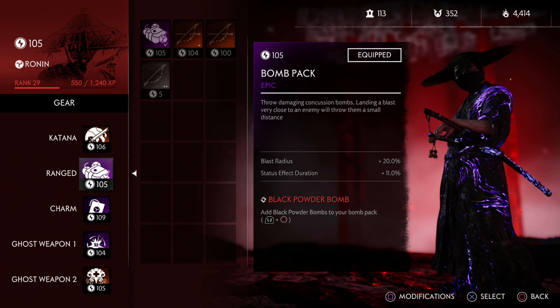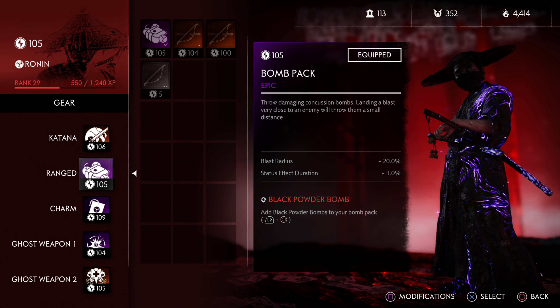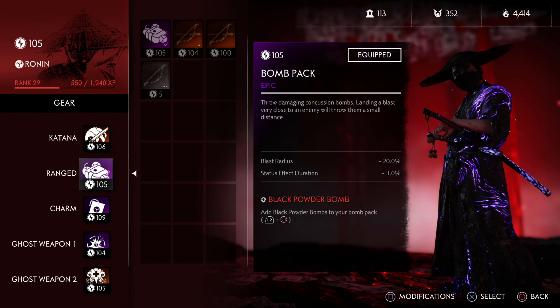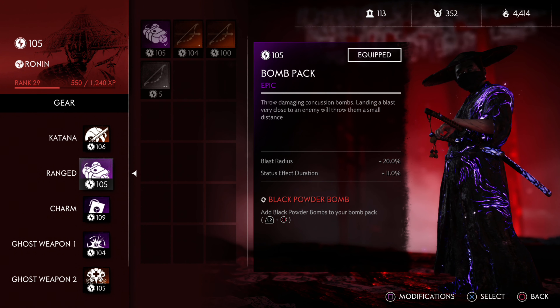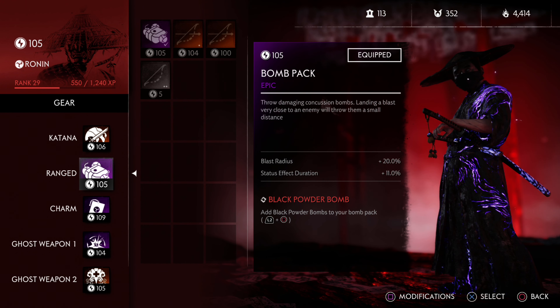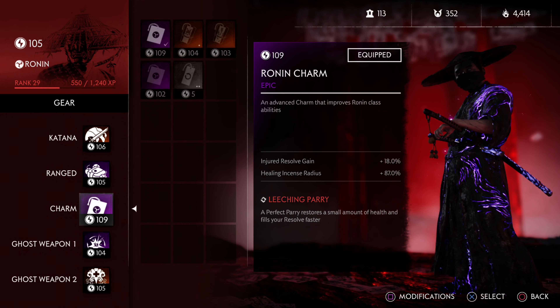Now the Ronin is a surprise - yes, the Ronin slays enemies, but the Ronin is the support class out of all the classes. You want to heal your allies and stay on your feet so that you are able to heal and support them. The Ronin actually has to be very skilled, maybe even the most skilled out of the group, because if the Ronin goes down, everybody's in trouble. The Samurai and the Ronin, in my opinion, are the two who cannot go down. The Samurai is the DPS and the Ronin needs to support that DPS.